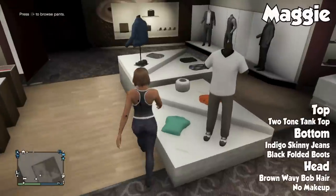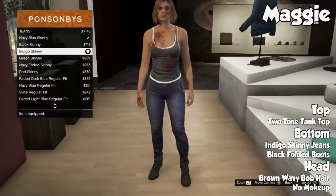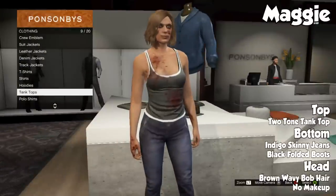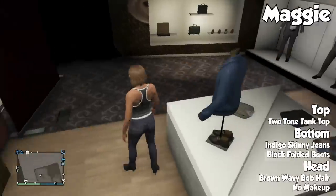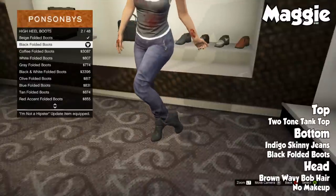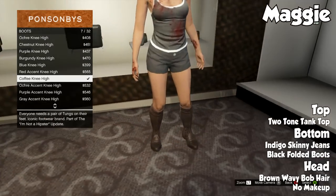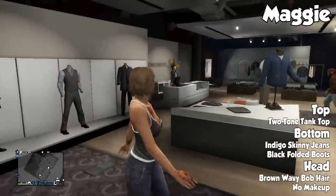Moving on into the last outfit, we have another Walking Dead character — this one is the female outfit, Maggie. A lot of you guys probably know her if you watch The Walking Dead, and she is a pretty simple outfit. Starting from top to bottom, you're gonna want to go with a two-tone tank top shirt. For the bottom, go with the indigo skinny jeans. I know they're kind of a little bit purplish, but all the other ones didn't really look too well.